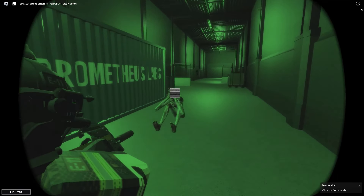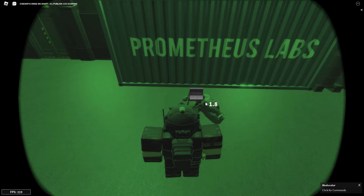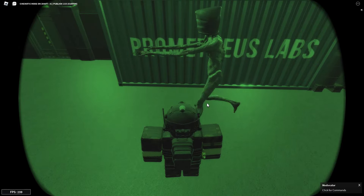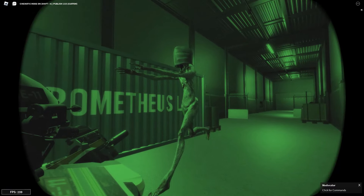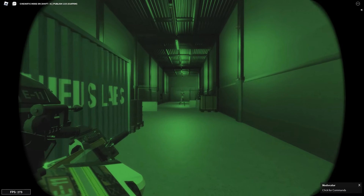This is SCP 096, or the Shy Guy. You're going to need your scrambler goggles on if you want to approach this SCP. As the name says, this SCP is very shy, and if you look at his face it will kill you. To recontain this one, hold your mouse down on its body and back, and it'll go running back to its containment cell.